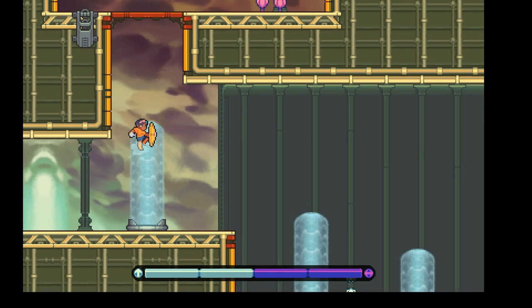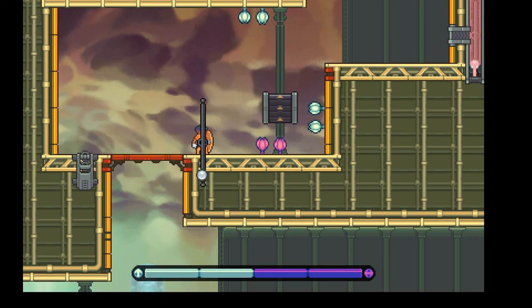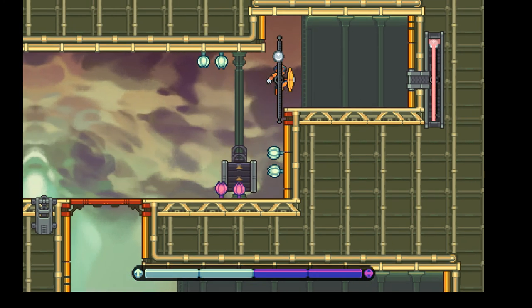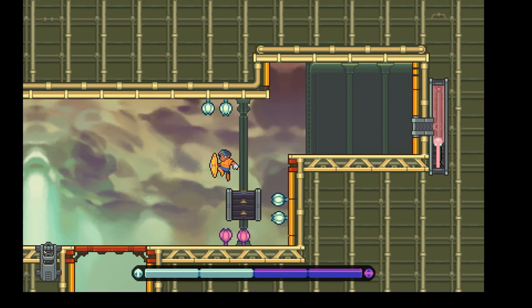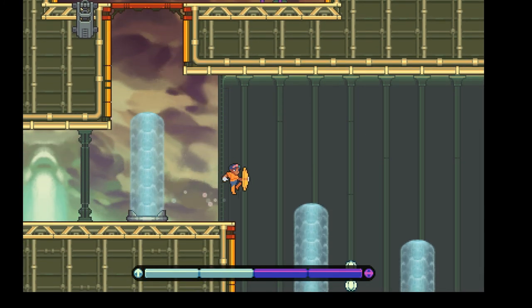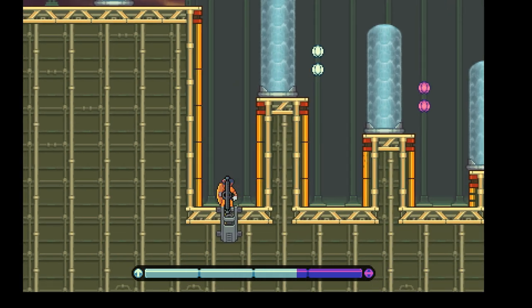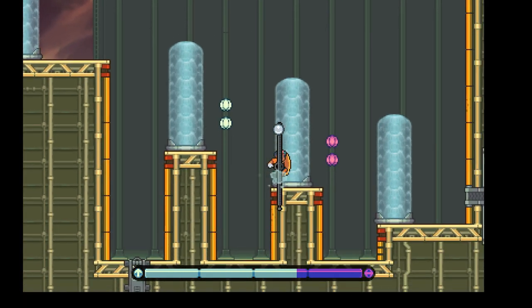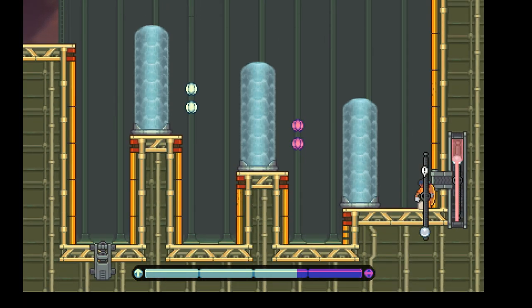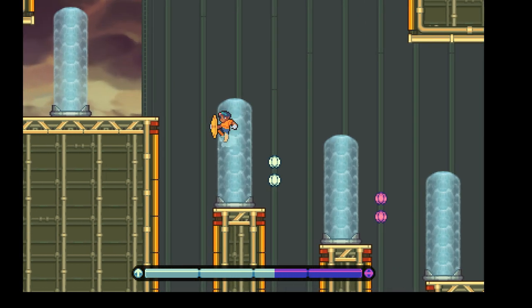Here we are in this other place and we pick up the thingy here and just plop it right in there. There's a lot of timing involved in this level which is kind of cool. Here's where you pick up this guy - there we are and you shove it in right there. Easy peasy. Okay, we now evened out our ocean of power.